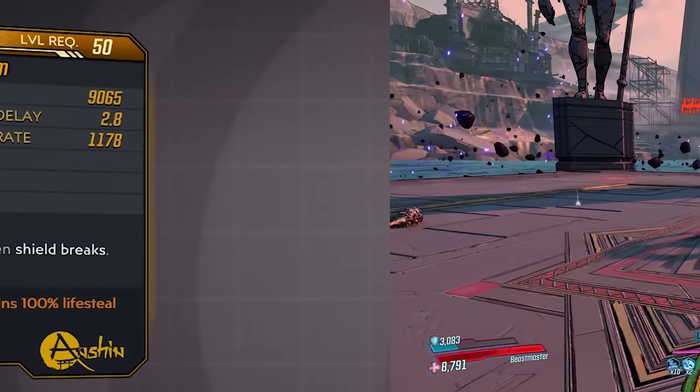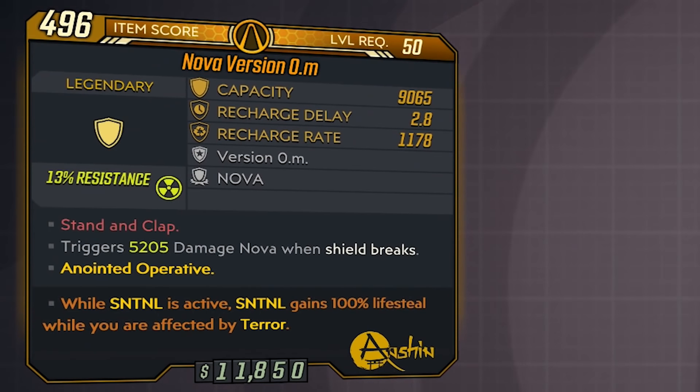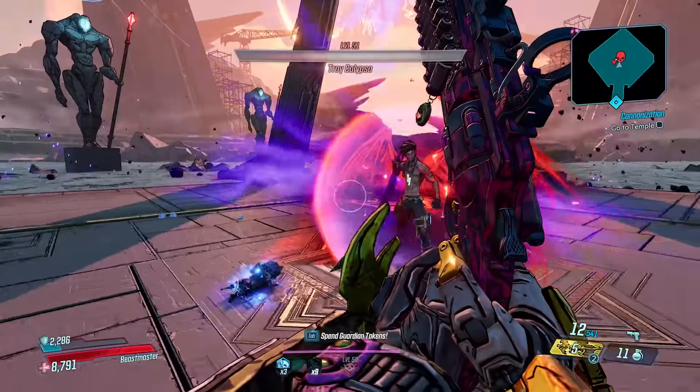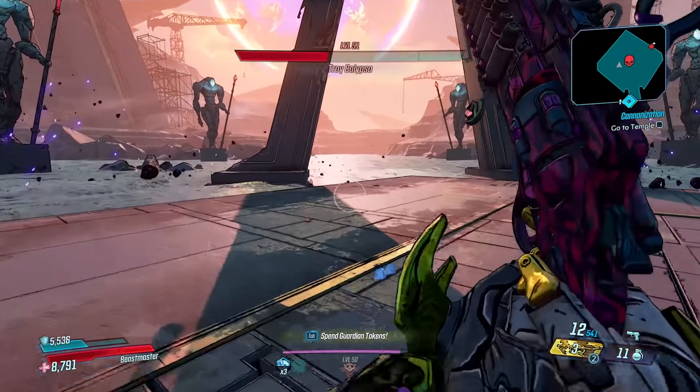In terms of what this shield does, the first shot in the magazine — when the shield is equipped — will be amped, basically doing double the damage. And instead of taking away a lot of your shield like some other amplified shields do in the game, it only takes away 25% of your shield when you fire that amplified shot.